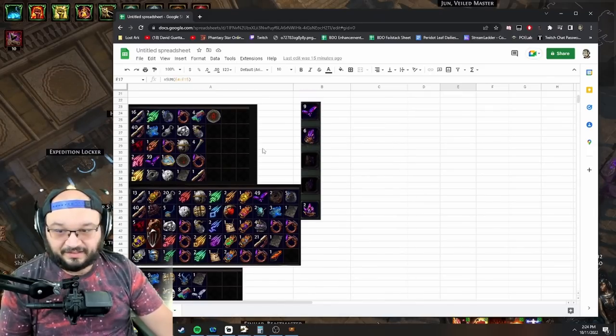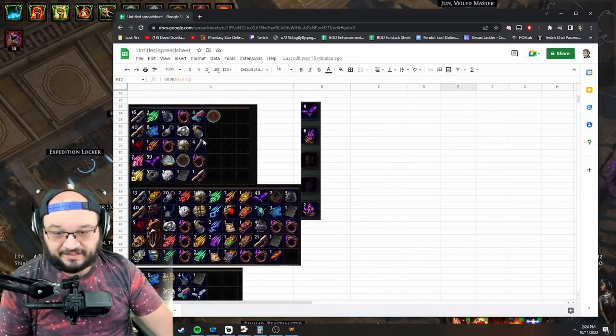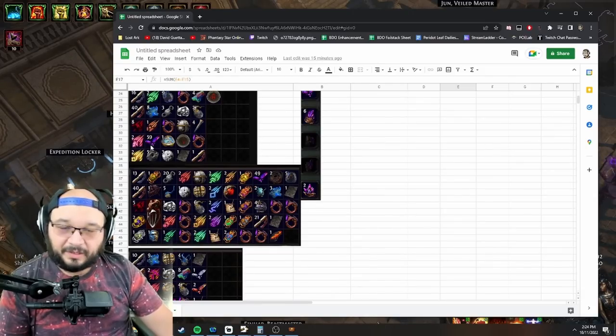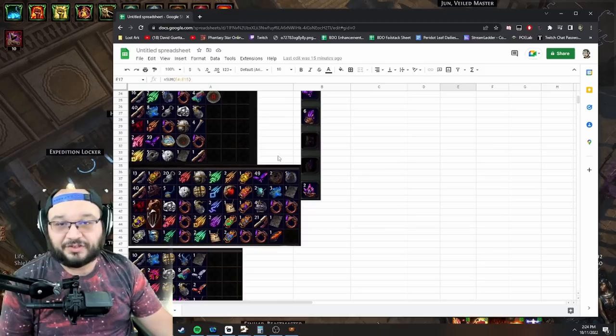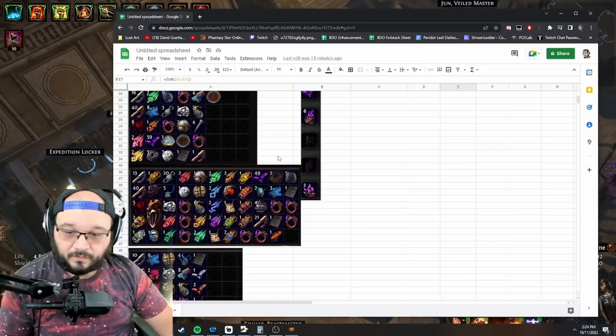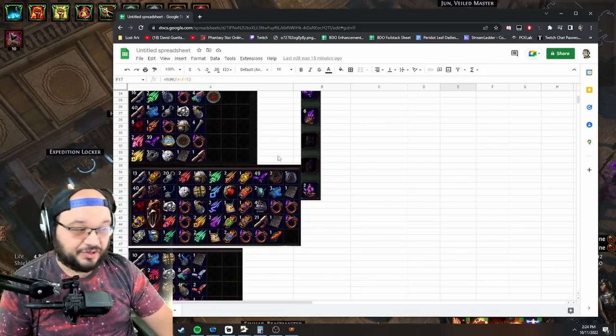I took three screenshots — low tier, average, and above average. Above average I hit 80 splinters, below average I hit 49, and the middle of the pack is about 60. So it's roughly every two maps you get a full breach stone, unless you get really lucky and Chayula drops one directly — which does happen.